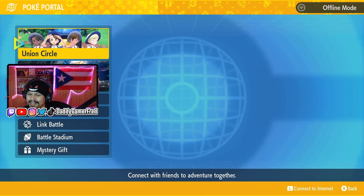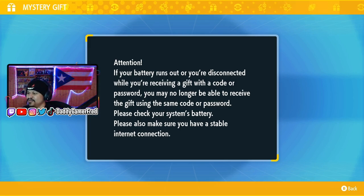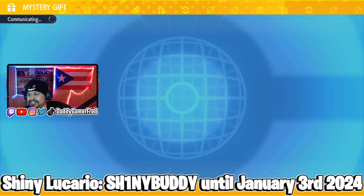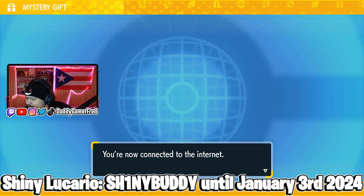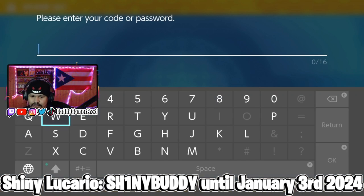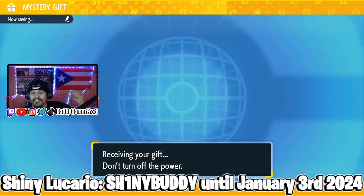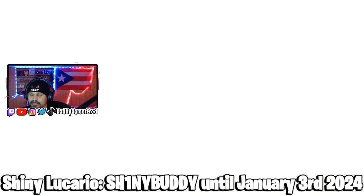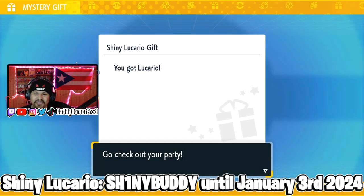Going back into Poké Portal because the next one is a banger — enter the code 'SHINYBUDDY' and you're going to get yourself a shiny Lucario, which to me is dope. It comes with the moves Flash Cannon, Aura Sphere, Bullet Punch, and Ice Punch. Connecting to the internet now — let's enter 'SHINYBUDDY.' This one also ends January 3rd, so get this gift now. And there he is — shiny Lucario! Free shiny, free Lucario, let's go!